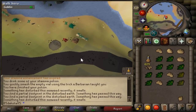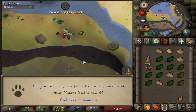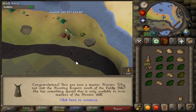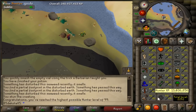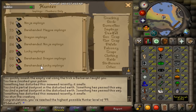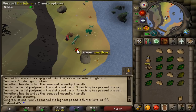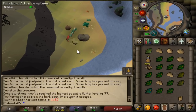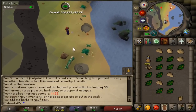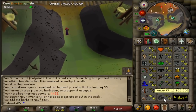Here's level three, two. 99 Hunter coming in hot, of course. And I can now barehand Lucky Imps - can't I? It didn't tell me I could. This was the only reason I got 99 Hunter, so you can barehand the Lucky Imps. A lot of people told me I was going to get the pet real quick - you were all wrong, and I didn't get the pet. 4,482 is not a bad harvest count to end on. 99 Hunter achieved.